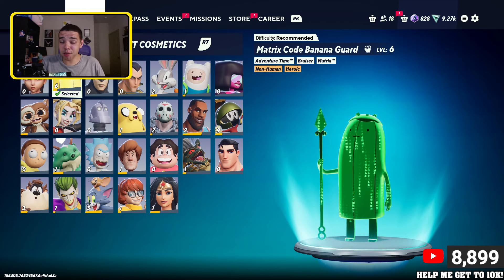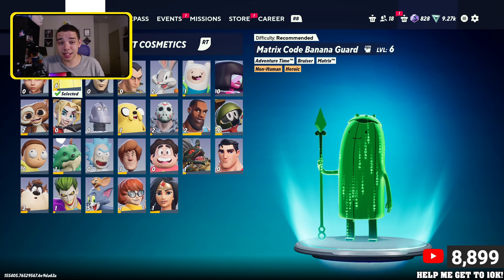Banana Guard is very beginner-friendly — he's very easy to use, which means it's easy to spam certain attacks. And some of his attacks are crazy strong.